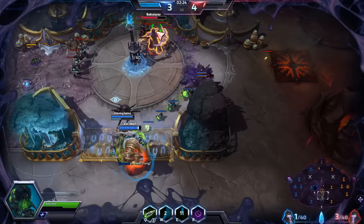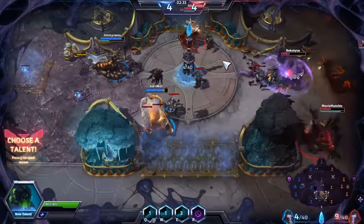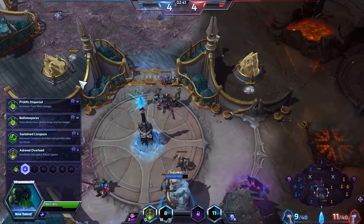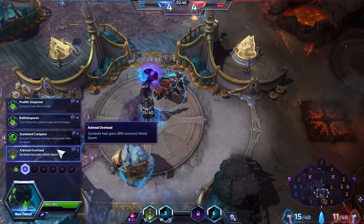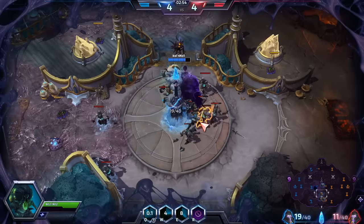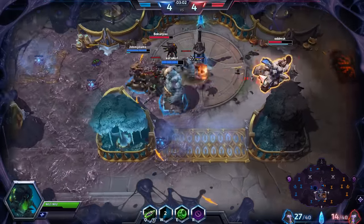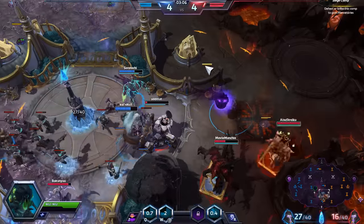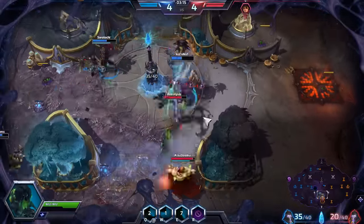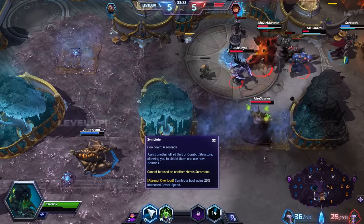I've not got a single win with Abathur. His abilities just don't really feel all that impactful, although he's extremely frustrating to deal with when he's got his slow. I'm taking Adrenal Overload, because Cho'Gall attacks are actually pretty damn decent. And shielding. Going back to building a nest — quite a few nests. We die. Adrenal Overload gives increased attack speed.